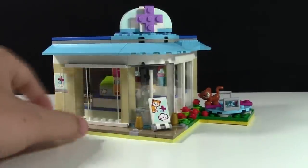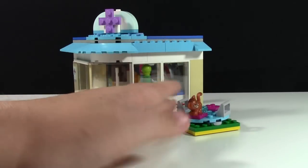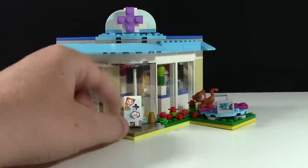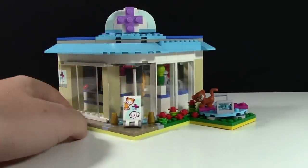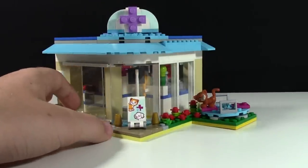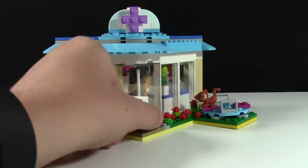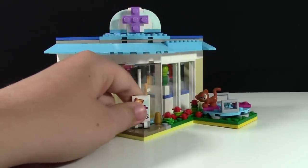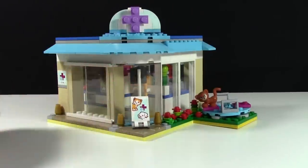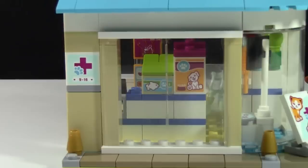Here is the main entrance right here, and off to the side is a little play park for the animals that you get in this set. Here is the curved window — I didn't change that. There were a lot of loose pieces in the set when I got it, which were driving me nuts, so I attached everything to the vet's office.